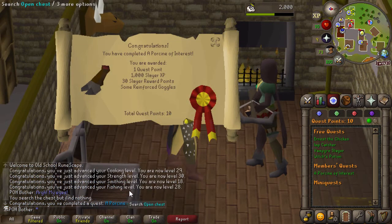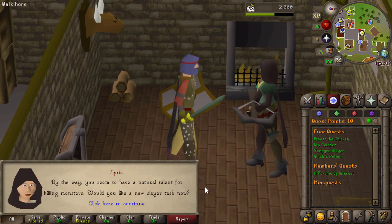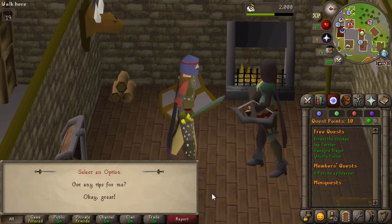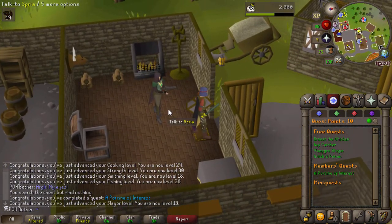Porcine of Interest is completed. She's going to offer me a Slayer task and I actually think I will take it. Scorpions — I think I can probably do that, but I'm not sure off the top of my head where I have Scorpions. I do need to be a bit careful of Slayer because of the whole chunk limitations.